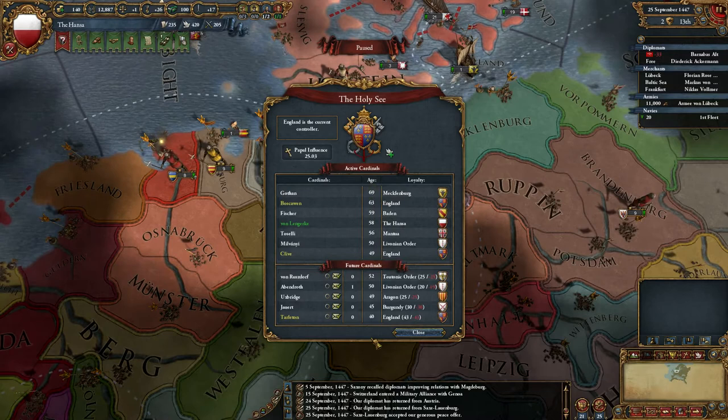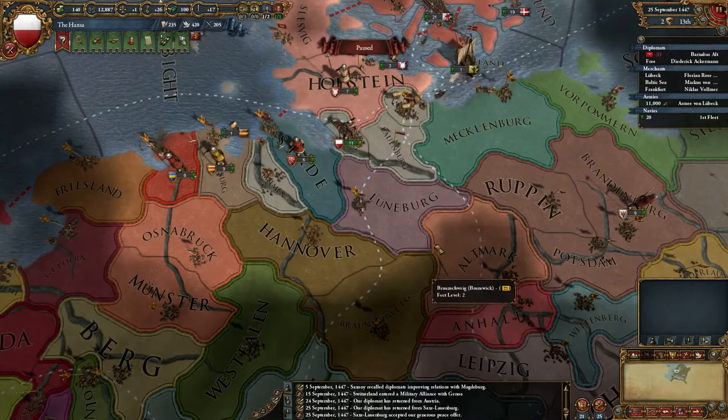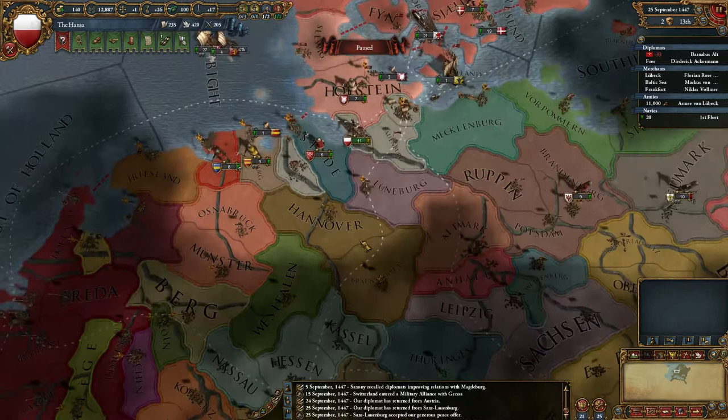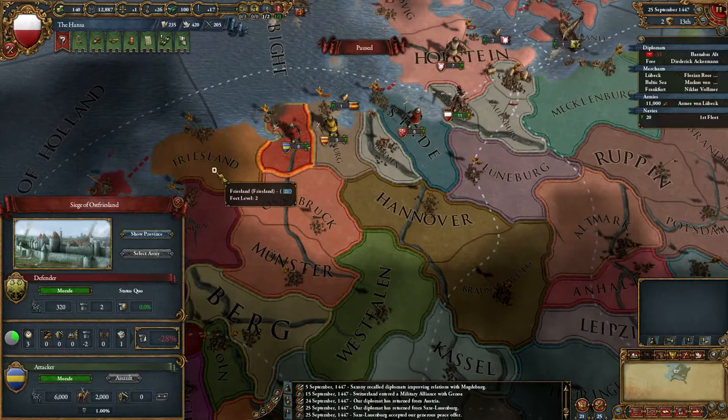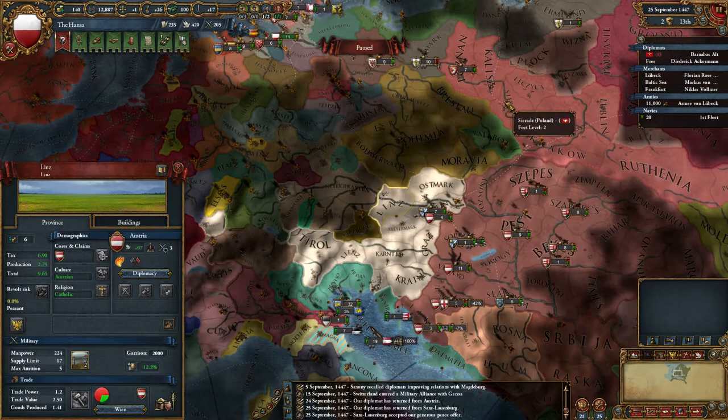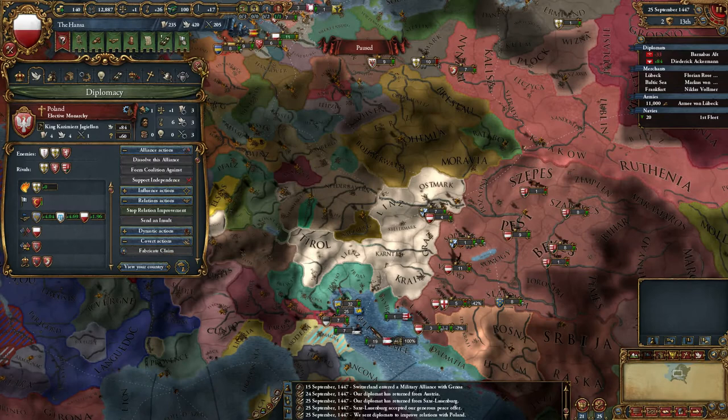So where should I invest it? It's an Aragon guy maybe? I think I'll wait a bit longer there actually, wait until it gets about 35. So with my Diplomat I need to improve relations in the area, so who have I annoyed recently? Not too bad actually. I'm going to improve relations with some of my allies - Poland, let's start with.